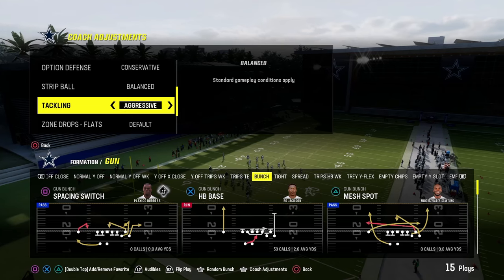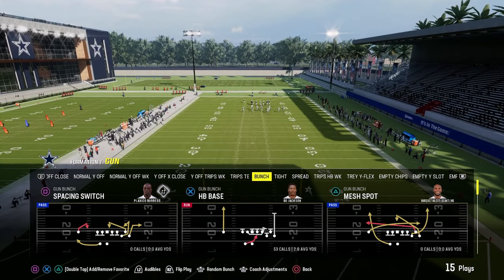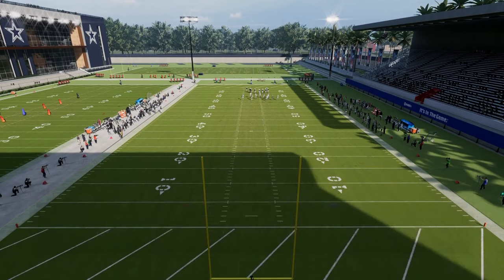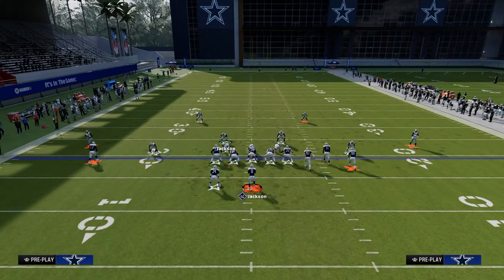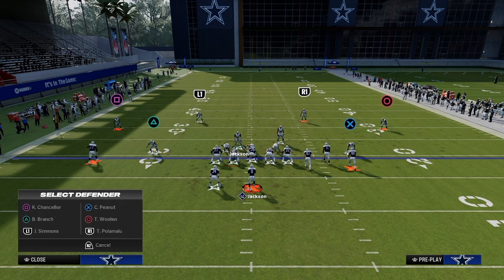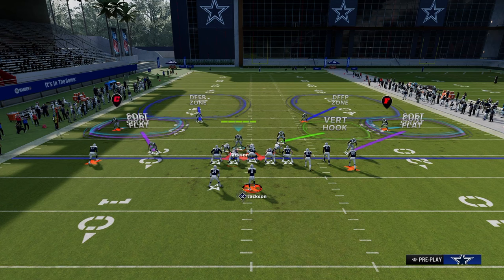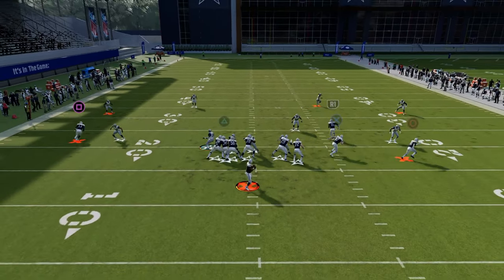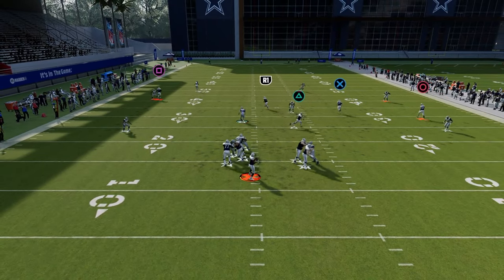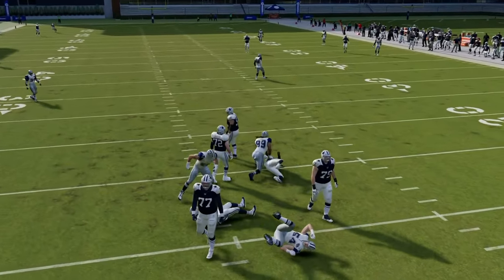What's also really important is you can pair different coverages with different pressure systems. For example, one of the best coverages in Madden 24 is the double flat coverage where you have the 30-yard cloud flats and then the five-yard purples. This is a really good coverage, but it's also really good if you're pairing it with your send-three pressure system. As you can see, we're putting together an entire defensive play — not just a blitz, not just a coverage, but combining them.